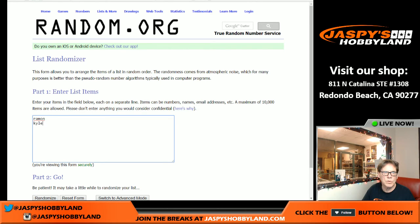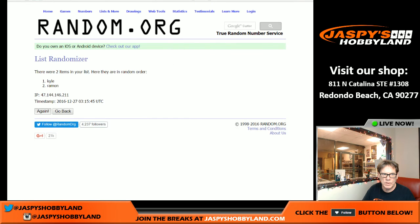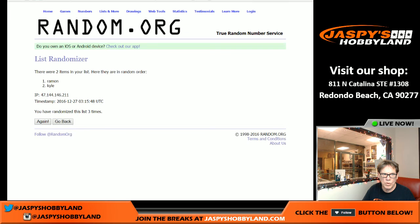All right, here we go. We're going to do this five times — or actually we just do the names five times and somebody will get it. One, two, three, four, fifth and final time — Ramon gets the bonus card. So that's the break. We're going to do another break right quick. Let me just sleeve these cards up and we'll be right back with break number four.